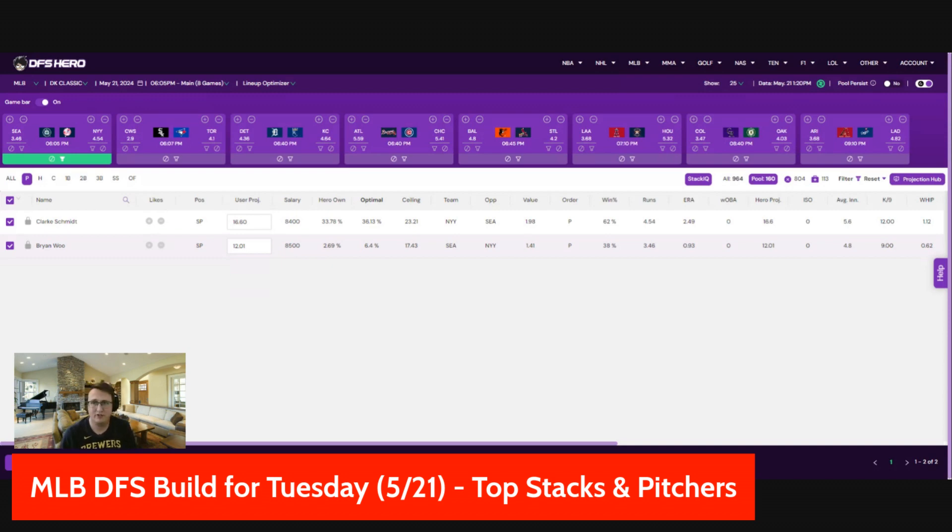As always, if you have any extra questions or want a little bit of extra help, you can leave a comment in the video. I'll see if I can get to it — no promises, because I'm not yet readily available around lock just yet. This video is sponsored by DFS Hero — a really nice tool for projections, ownership, and lineup optimizing. You can get a 15% off discount if you click our link in the video description below.